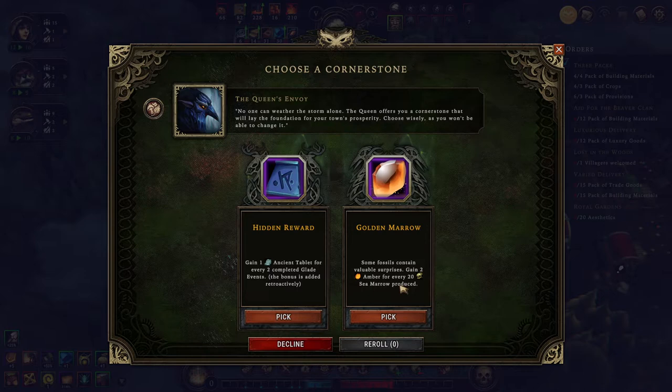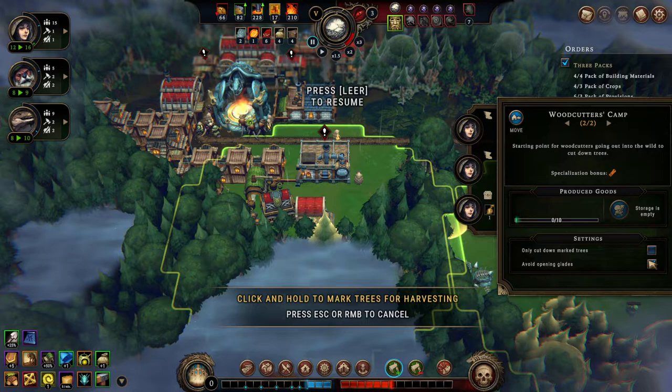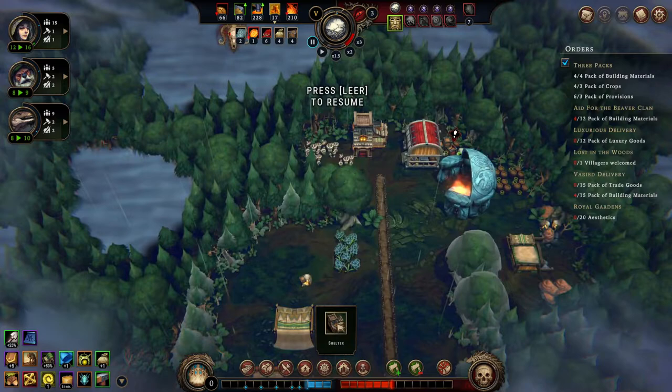New cornerstone delivery. Here — gain two amber for every 20 sea marrow produced versus ancient tablets for glade events. I get those retroactively so I'm going to pick that. We gained another tablet out of that. I do like it, it ain't bad. Holding down shift here to mark one tree and give them permission to chop it up. We're going to set up some shelters here too. And the three packs quest is now fulfillable — let's do this.